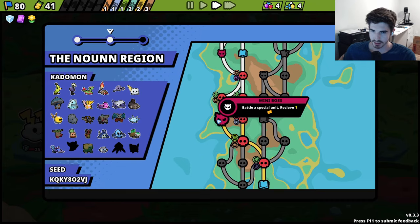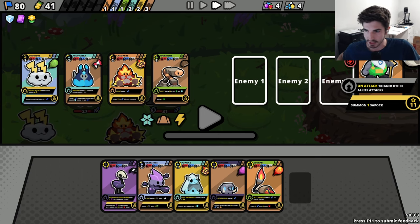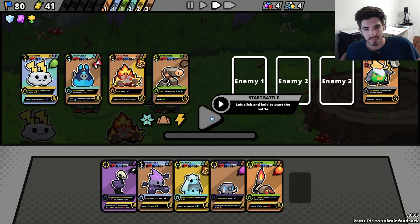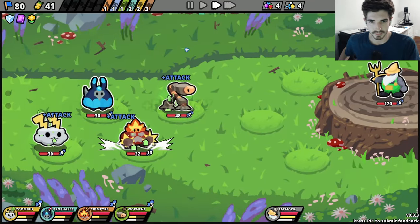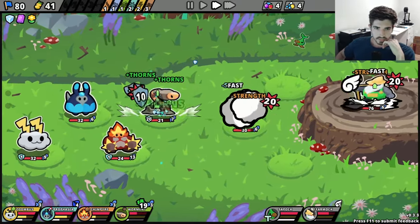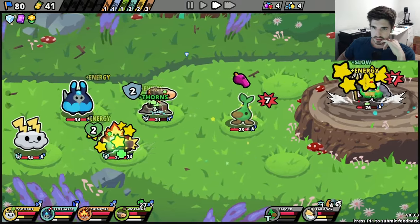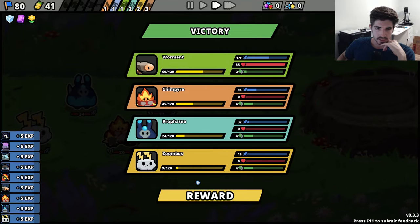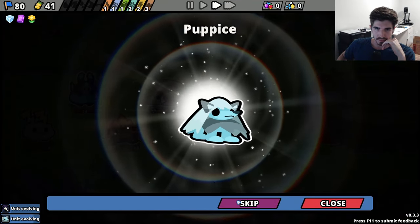Alright, this is the true test. Can we defeat the mini boss? Who is this? Farmach - on attack, trigger other allies' attacks. That is a very quick attack and I am terrified. We're going to have to hope that our Wormint gets a ton of thorns very quickly, otherwise we'll be in trouble. It does look like he's outpacing them, which is very good. We are alright! That could have been - if he didn't outpace them we would have been in trouble, tell you that much.